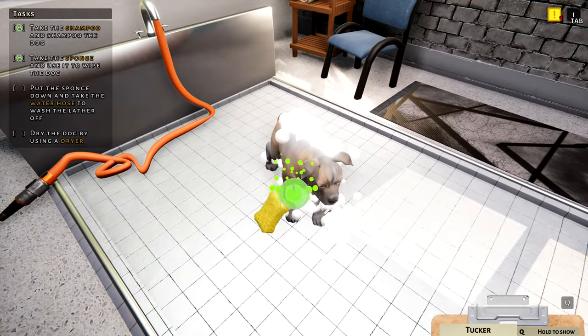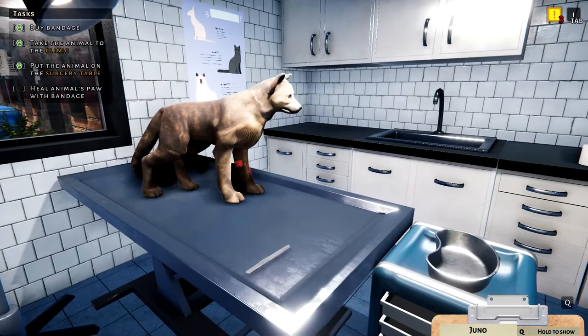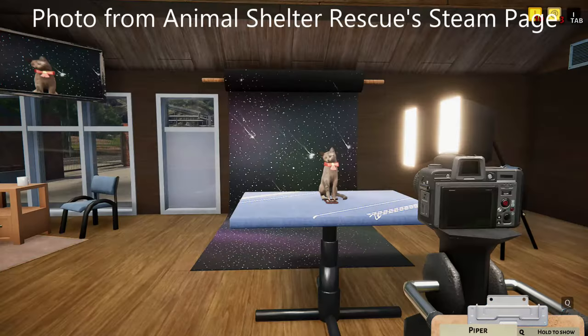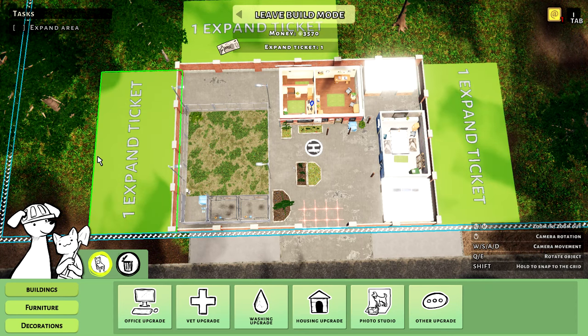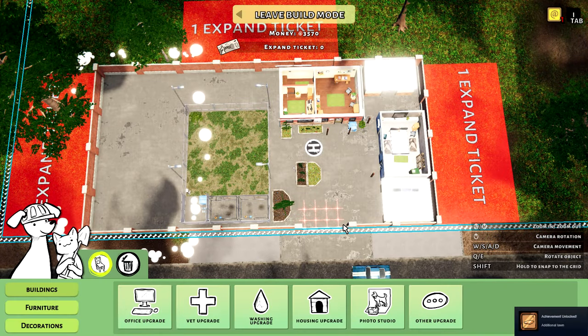You get a washing area — a whole grooming salon to make them all nice and cute and clean. You can also buy yourself a vet clinic to treat any dogs that have been injured or are sick. There is a professional photography area as well, and the game has a full build mode so you can purchase more land and expand the shelter.